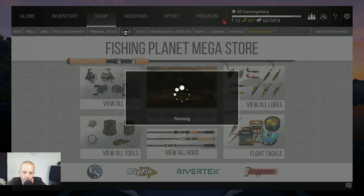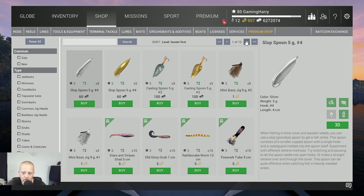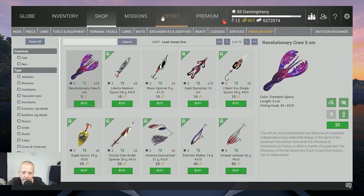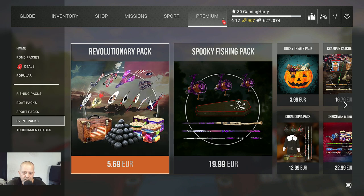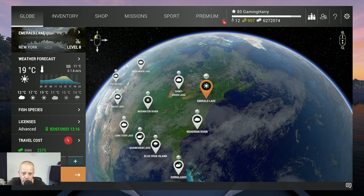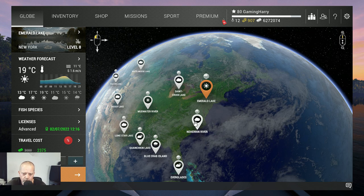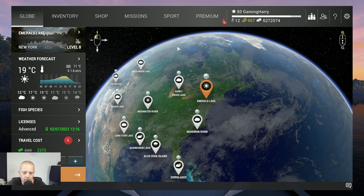You can buy them in the shop with coins — I bought them all with coins — or you can buy a pack from the event packs section. It's 5 euros 69 cents, not that expensive, and you also get some fireworks and cannonballs. Alternatively, go to the places where the American flag is, drag your lure slowly over the bottom until you snag, and you'll get cannonballs. Put the cannonballs in the cannons, shoot them, and you get a present.